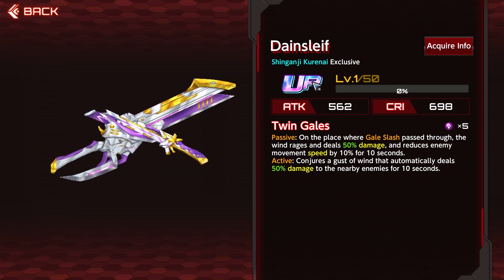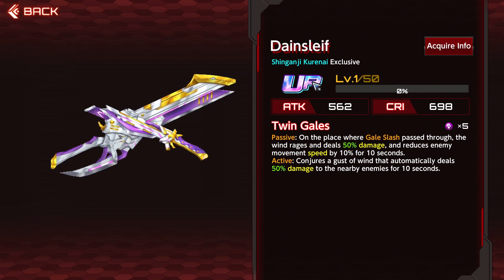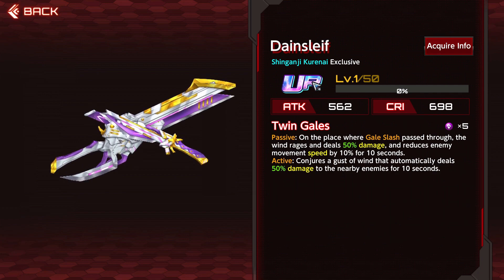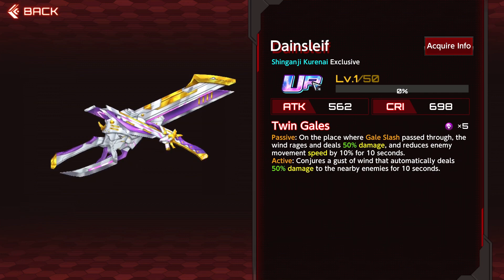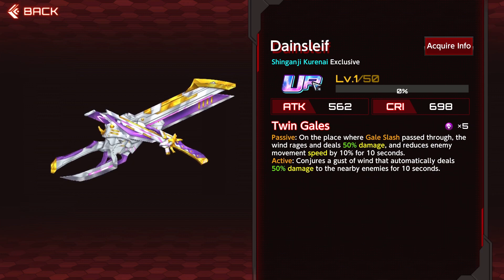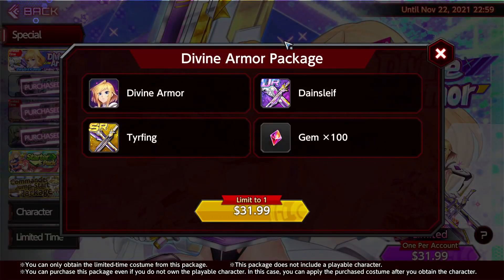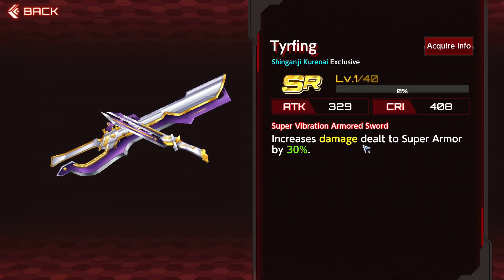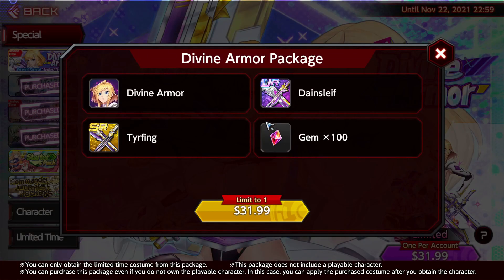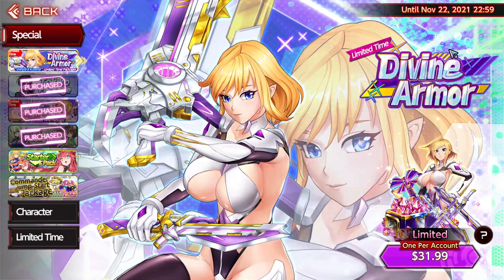The Damesleeve weapon from the looks of it is pretty cracked. Twin Gills passive: on the place where gills pass through, the wind rages and deals 50% damage and reduces enemy movement speed by 10% for 10 seconds. The active conjures a gust of wind that automatically deals 50% damage to nearby enemies for 10 seconds. Pretty good, actually not a bad weapon. The SR increases damage dealt to super armor by 30%.